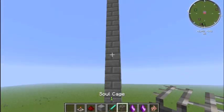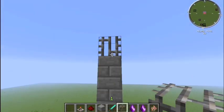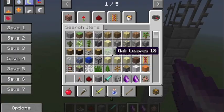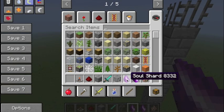So if we just get it to work quickly, we have the soul cage up here, and these are soul shards. The soul shards that you get from the soul forge in this version, or from the end stone arrangement in the newer versions of the soul shard mod, look like this to start with.